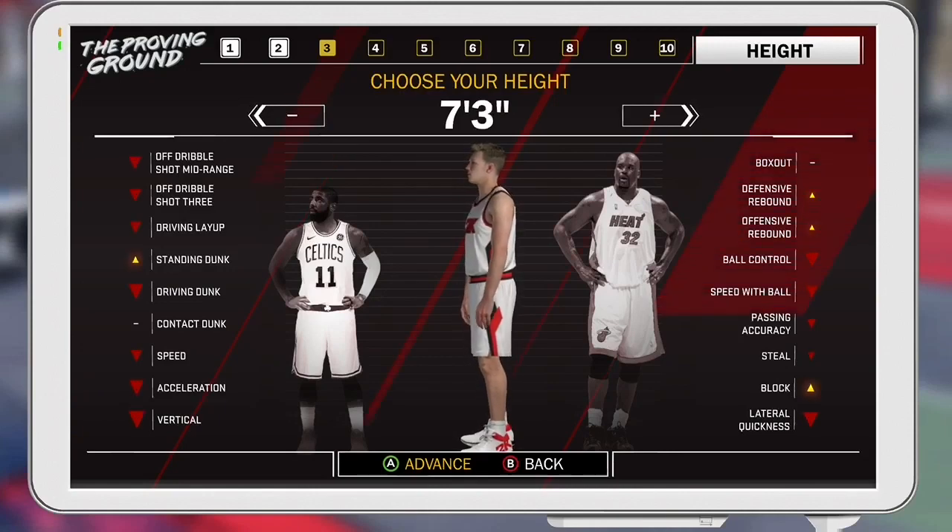For the height, you're going to have to go 7'3". Basically, just to help the rebounding part of it. You lose quite a few things, but they're not really important — like ball control, speed with ball, passing accuracy, and stuff like that. And you get an increase to defensive and offensive rebound, dunk, block, and obviously if you're taller, you're going to be closer to the rim to grab more rebounds. That's why I went with 7'3" in this build.